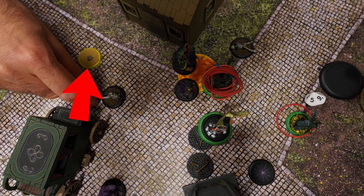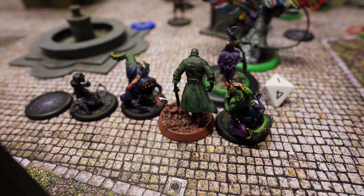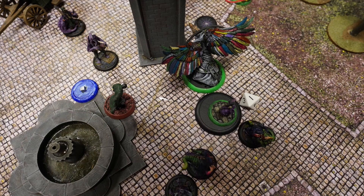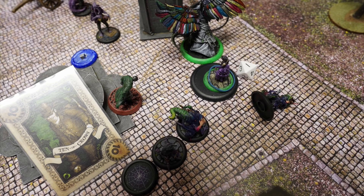Insidious Madness activates and attacks Azura Rotten. Because of Hard to Kill, she survives at one life. Vincent activates, disengages with a normal Walk action because of Agile, then shoots at the Insidious Madness. Because of his Exorcist trigger, he can outright insta-kill a summoned model.